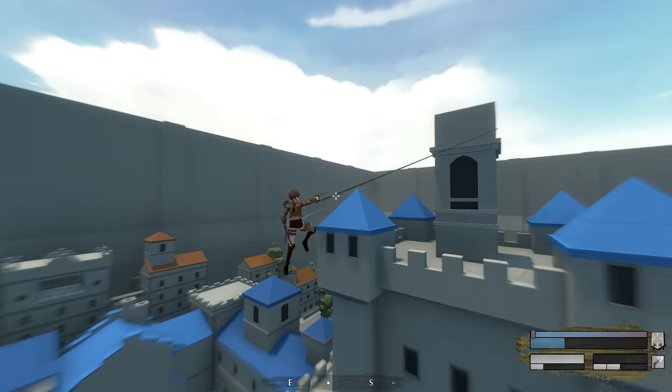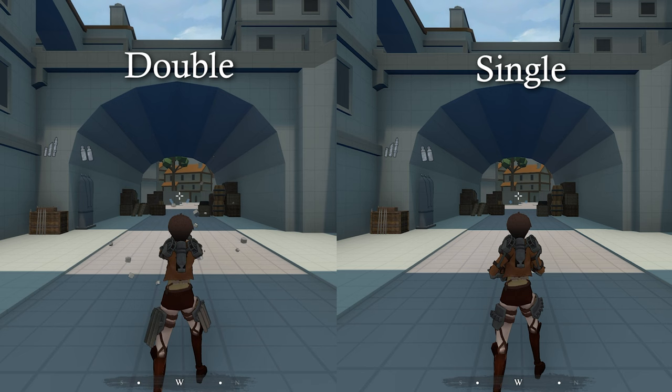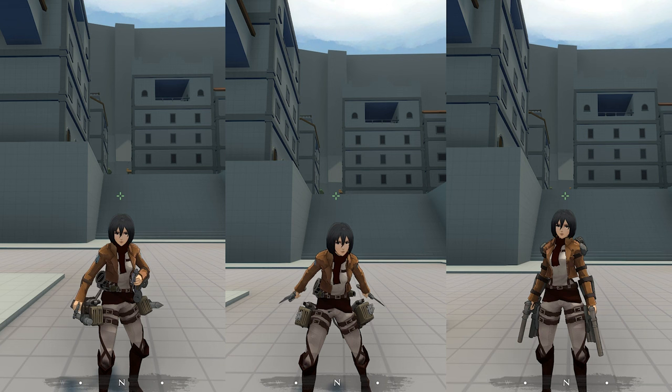Single reloads will reload one side, but will be faster than a double reload, which can be useful if you're in a pinch and need to get a shot out fast. The swords are only able to reload both, however they reload the fastest in the game.